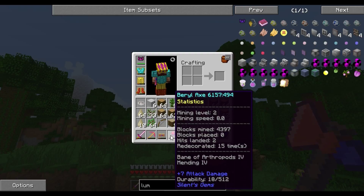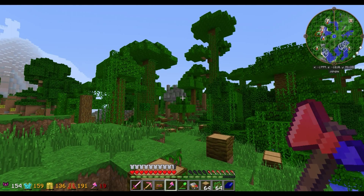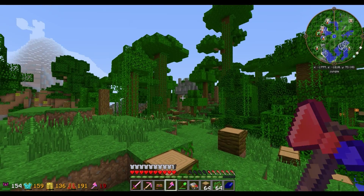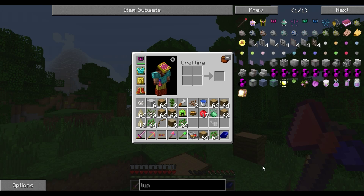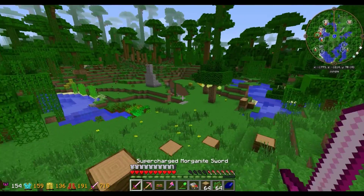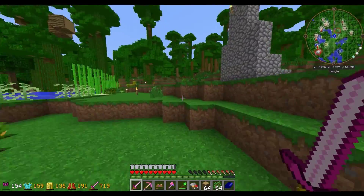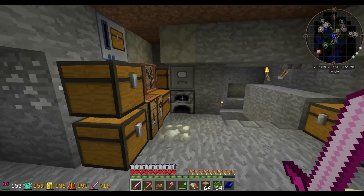I went as far as I could until my axe was about to break — 19 durability left. It does repair with mending on its own, but I haven't figured out the mechanics yet. It's not quick — not like auto repair from Tinker's Construct. A good chunk of that clearing was just me punching leaves. Remember how I said I didn't need saplings? Saplings and wood were good — mostly oak trees. I think we're going to do a quick new axe with maybe the supercharged silent gem crystals.